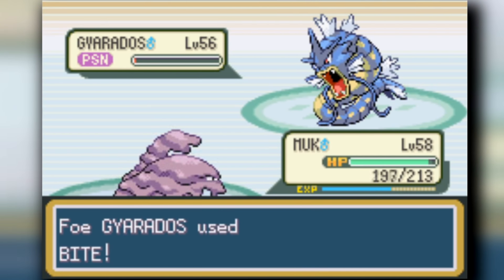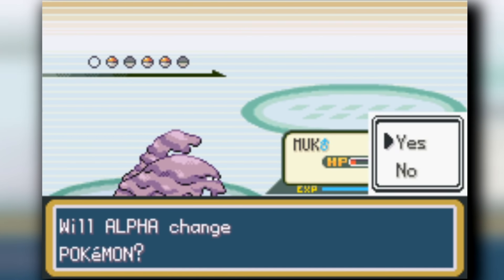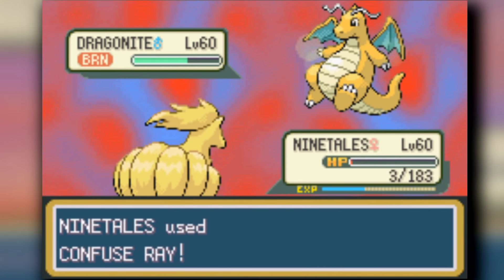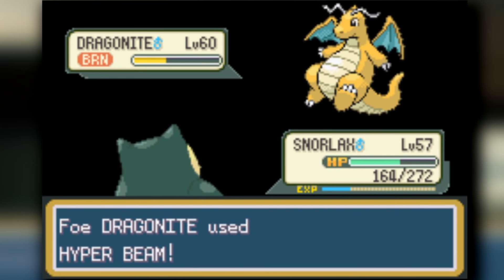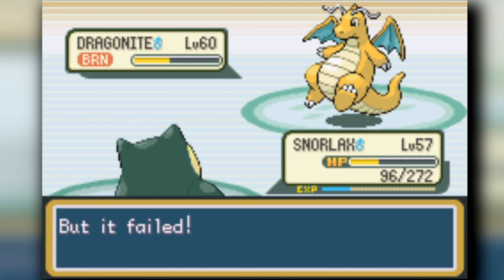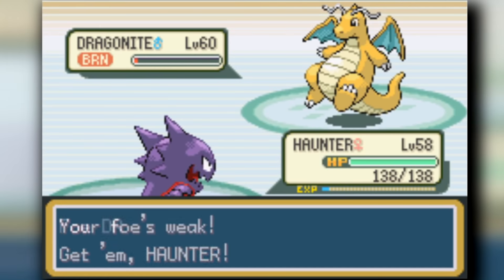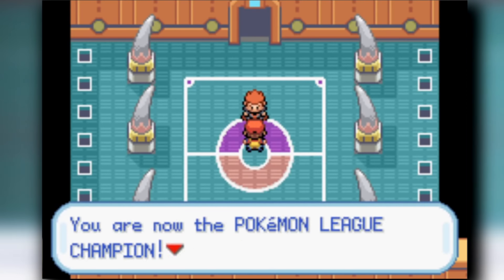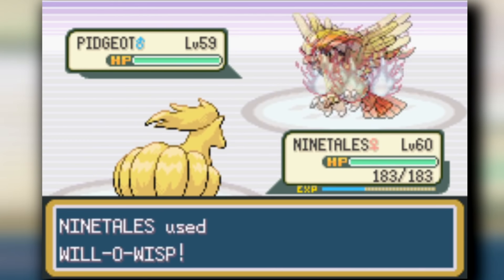We head into Lance. We start strong, weakening Gyarados while Muk stalls with Minimize. Muk gets the kill on Aerodactyl too. However, Dragon Knight always seems to hit its first move - somehow I have plus six evasion and it still destroys me. We get a slow stall off on it but sacrifice three Pokémon to kill the Dragonite, which is iffy whether it's worth it. At the end, we trap Dragonair with Destiny Bond and take it down, beating Lance.